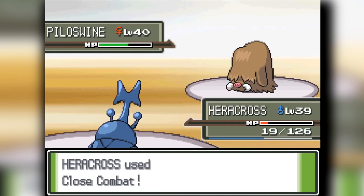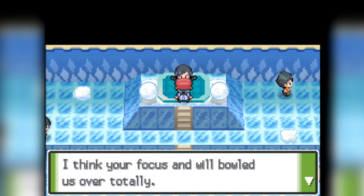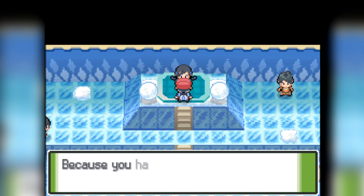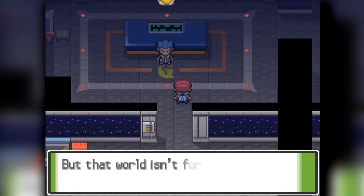We are cheesing through the game right now. It's so nice having a Destiny Bond Pokemon because it just takes care of a threat. Unfortunately it doesn't give me XP, so I can't really train it that way, but with an Exp. Share on it's going to be easy to train. So we head into the Team Galactic Hideout and fight Cyrus for the second time.